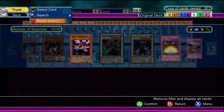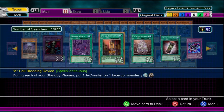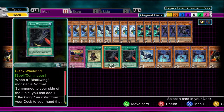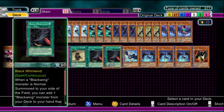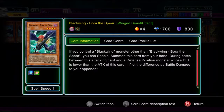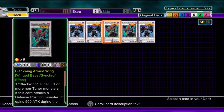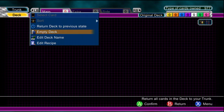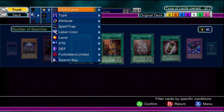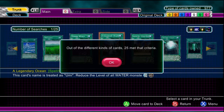Blackwings are one of my favorite types of monsters to use. We've got a few traps and magic cards here that require Blackwing cards — slap those in there as well. If you don't really know what you're doing, just pick a warrior or some type of monster. Think about it — you get a lot of Elemental Hero cards in the beginning when you're first starting out, so that's pretty nice.